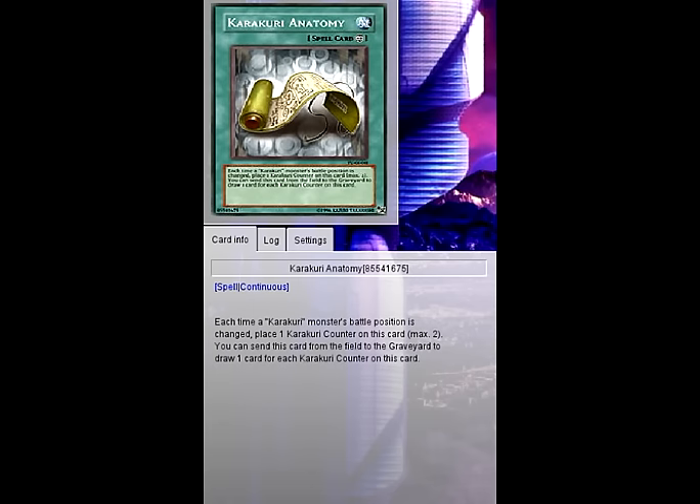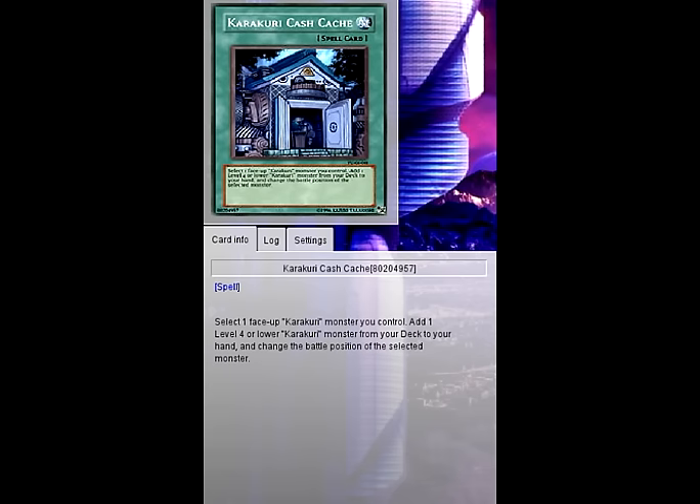Karakuri Anatomy — each time a Karakuri monster's battle position changes, place one Karakuri counter on this card, max 2, then send this card to the graveyard to draw one card for each Karakuri counter. So you can change battle positions pretty easily and just get 2 free cards. Karakuri Cache — select one face-up Karakuri monster you control, add one level 4 or lower Karakuri monster from your deck to your hand, then change the battle position of the selected monster. This card helps with battle position changing and is also a search card, helping with the consistency of getting out Karakuri monsters.